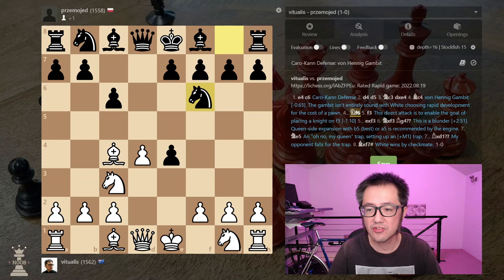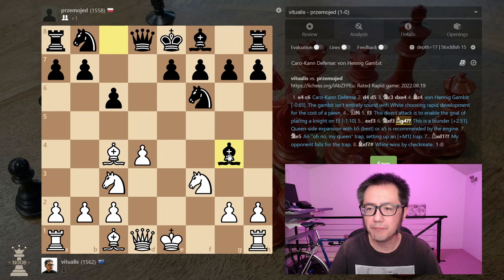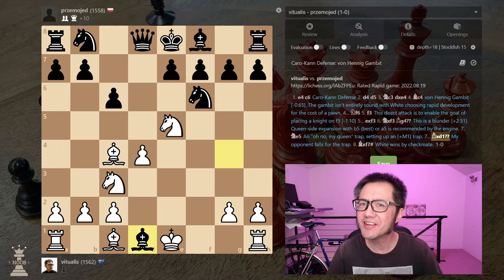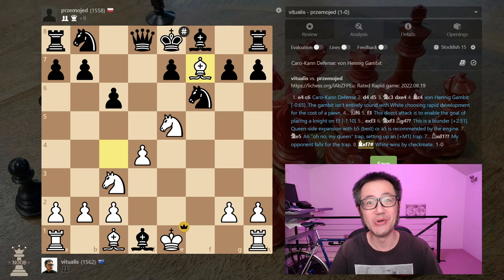The opponent now develops knight to f6, very sensible. We push pawn to f3, pawn captures, capture back with knight to f3. And now, sensible looking bishop to g4, pinning the knight against the queen. And now knight jumps forward to e5 — almost an 'oh no my queen' moment. Opponent takes the queen and then suddenly, seemingly out of nowhere, we now have bishop captures pawn on f7. That's checkmate. Good game. GG.